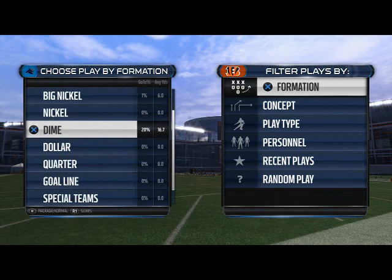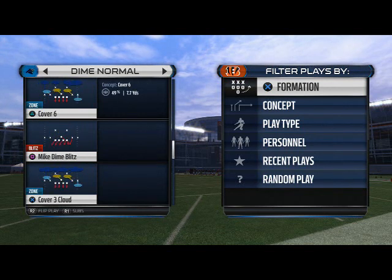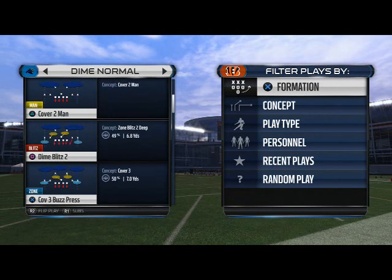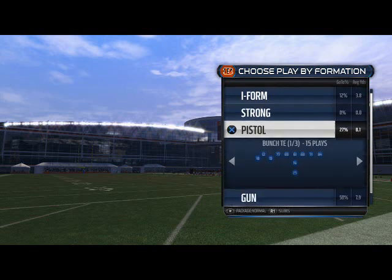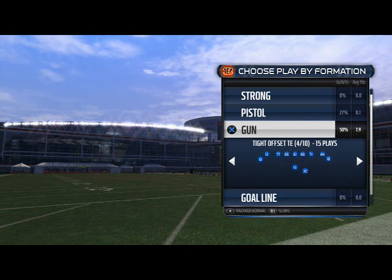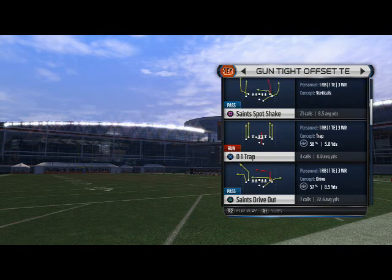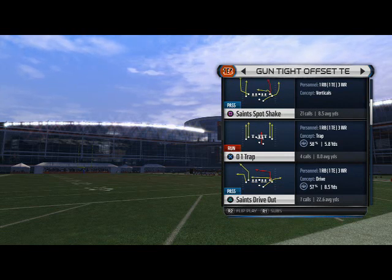We're just going to come out in the dime, regular dime two man under — cover two man, there it is. What I want to show you is in the New Orleans Saints playbook, it comes from the shotgun tight offset tight end formation. This is a new addition to the Saints book this year, a really nice addition in my opinion. The play we're going to be using is the Saints Drive Out. It's very similar to the Zona Post in the shotgun tight in Arizona's playbook, but the difference is the running back is actually offset, which makes it a much better running option as well.